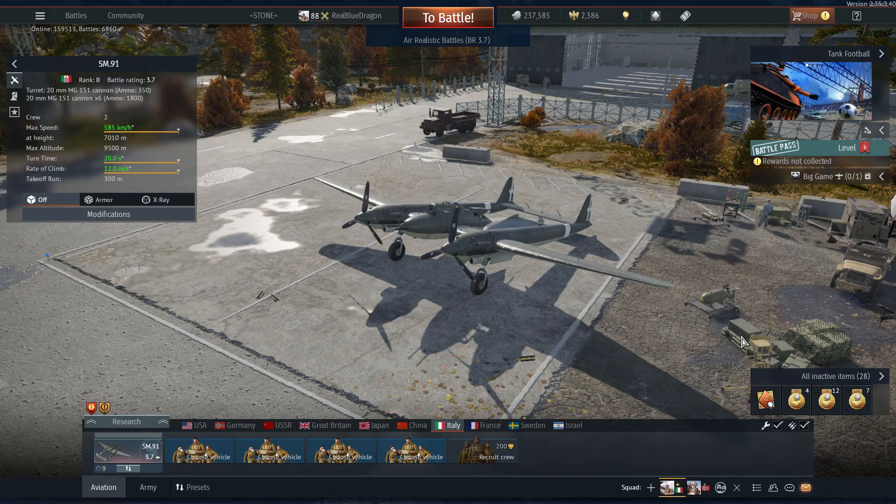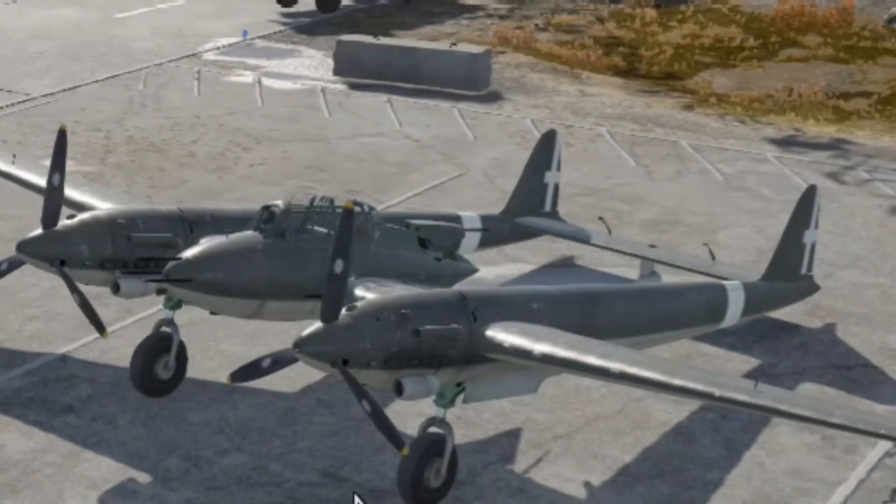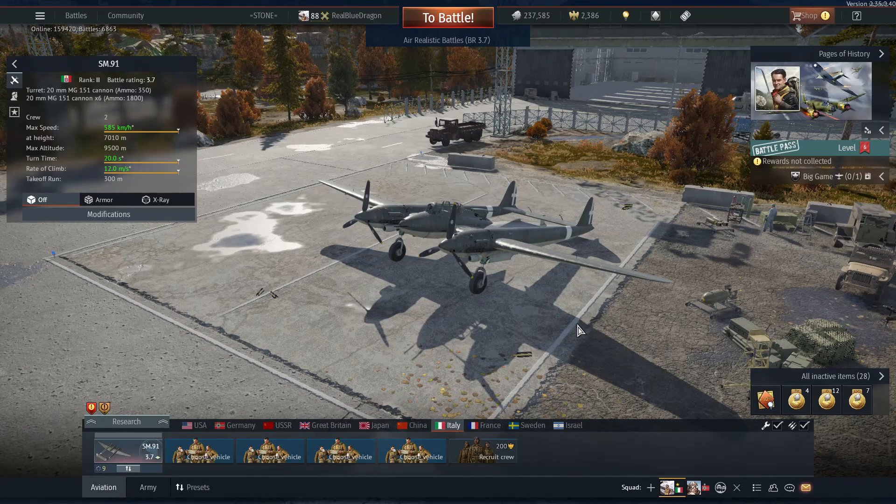Hey, what's going on guys? It's your boy Drassil here, and today I'm going to be playing as a SM-91. Pretty much all you need to know about this plane is that it's the Italian P-38 that only has cannons — 20mm cannons — and a 20mm turret as you can see here. I've played this plane before, and oh my gosh, this plane is amazing.